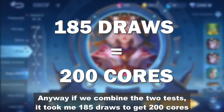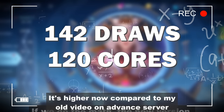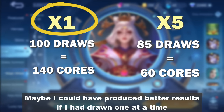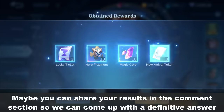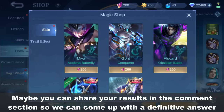If we combine the 2 tests, it took me 185 draws to get 200 cores. It's higher now compared to my old video on advanced server. Maybe I could've produced better results if I had drawn 1 at a time. So is the magic wheel cheaper now? I'm not really sure because this is only 1 account. Maybe you can share your results in the comment section so that we can come up with a definitive answer.